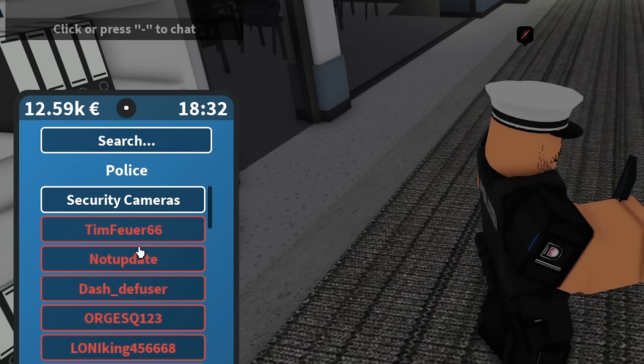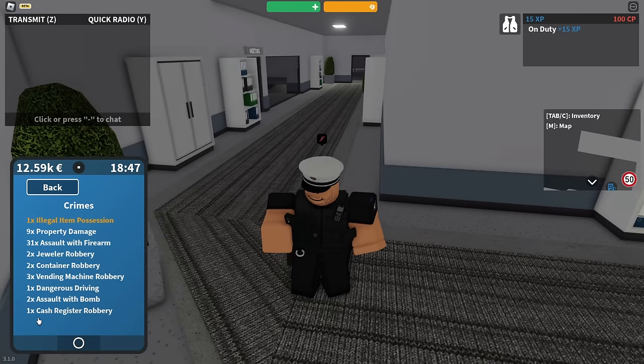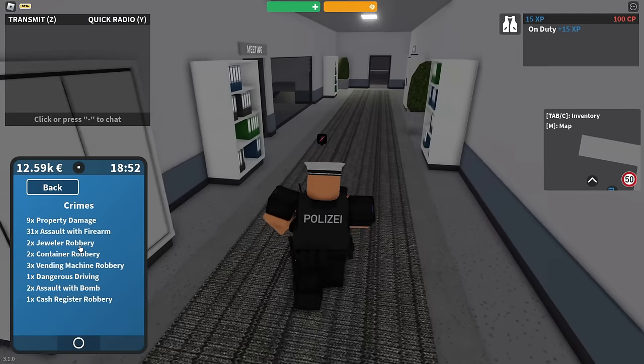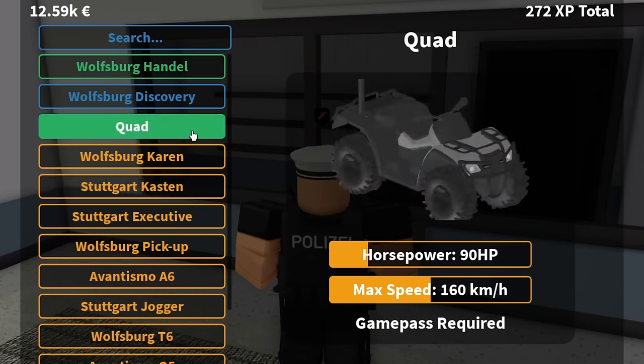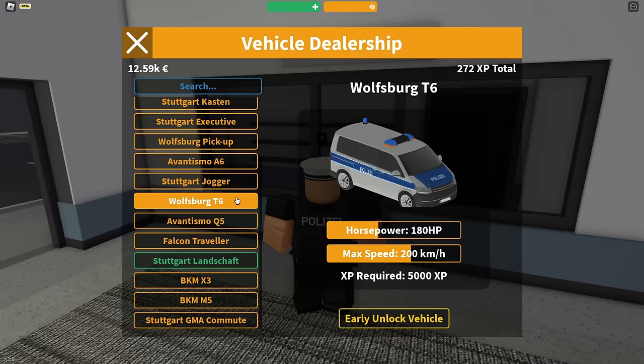In there you can also access people. If you want to look somebody up, you basically just press their name and you can see their previous crimes. 31 times assault firearm — that's insane. And if you continue down the corridor, you will see this vehicle menu. You press E and you can access the vehicles. You're not going to be able to spawn every one of these because you require some type of XP in order to get them.